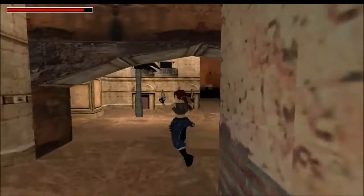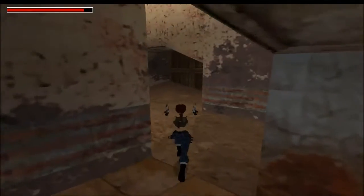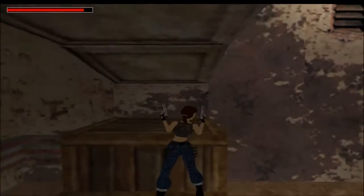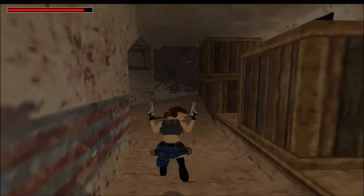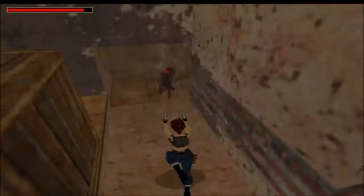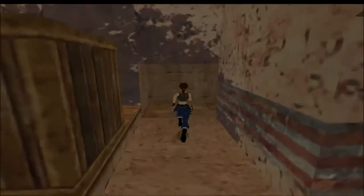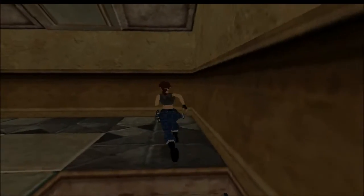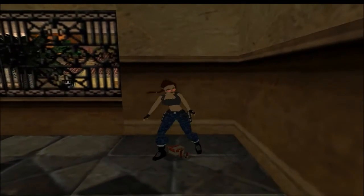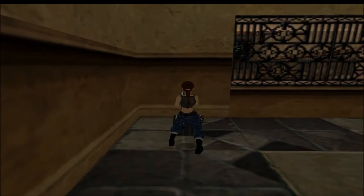If you know where all the enemies are, then the no-med-pack run shouldn't be too difficult. I'm going to come through this way now — don't think there's any more items. There will be another dog that's going to spawn and try and attack. However, if you hop backwards, you can see the dog come out and you don't need to worry about him too much. Climb up here — there's a thing which you can shoot to claim some more shotgun ammo. This level is pretty easy, so don't worry about it too much.